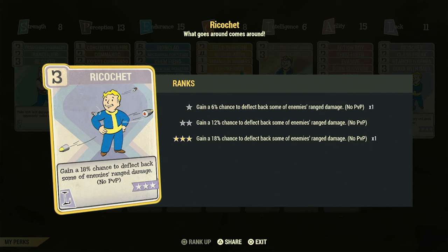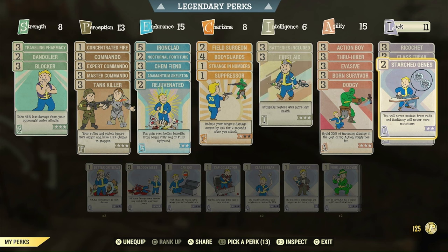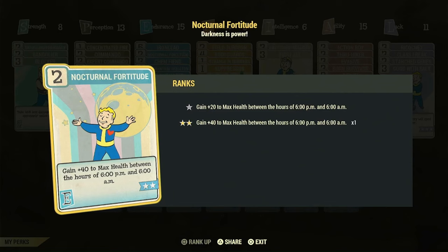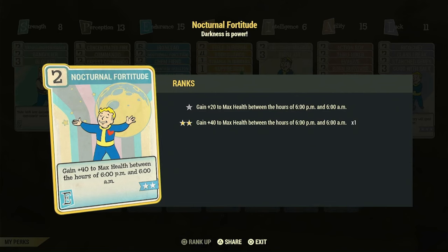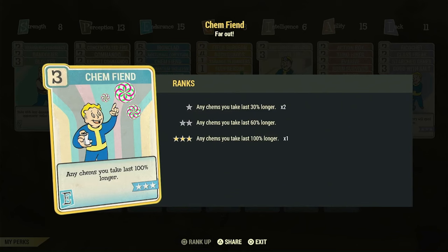That's really powerful and that's why we're going to be running the Love Tap in sketchy situations — it's going to really help keep us alive. Now, of course, we're going to be running Starched Genes and Class Freak, especially Class Freak. I also want to talk about Nocturnal Fortitude — you gain 40 max health at night, which is going to make you a lot more tanky half the time. Chem Fiend, because I'm going to be running Psycho buff in really sketchy situations — it'll make it last longer and it'll also be relevant in nuke zones.